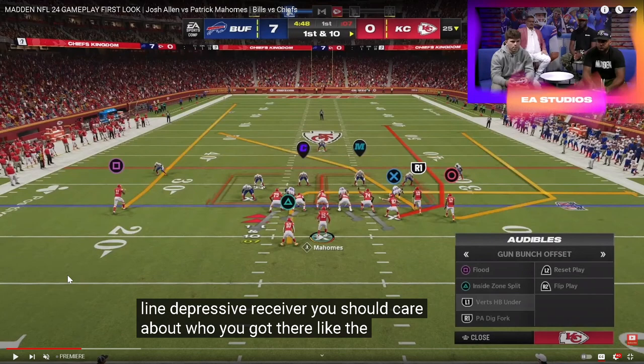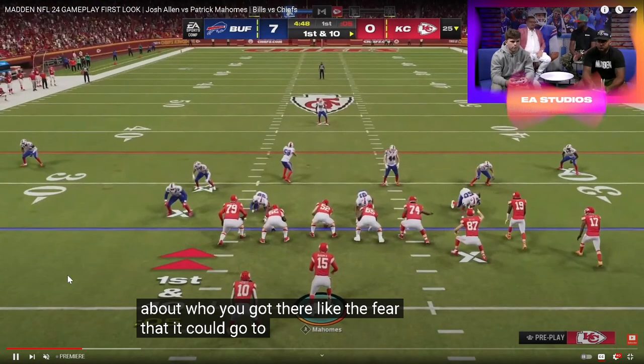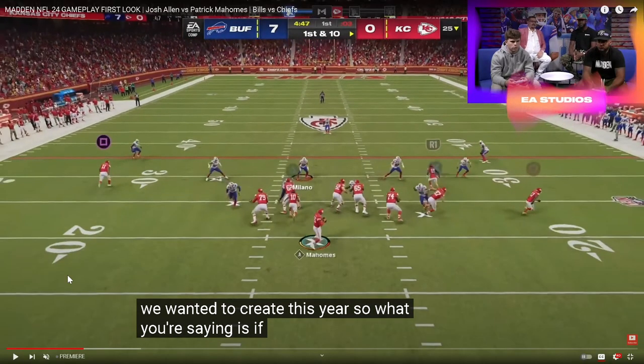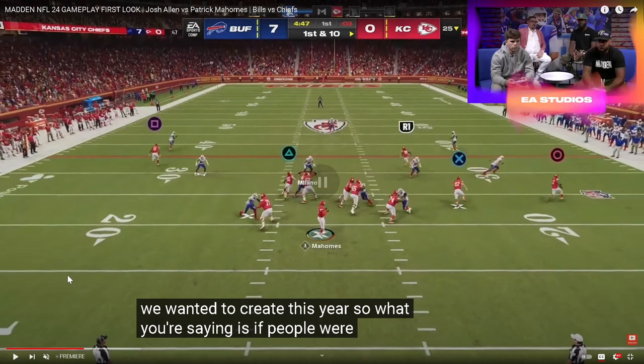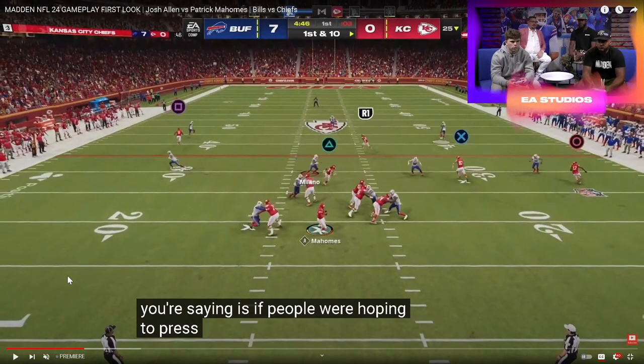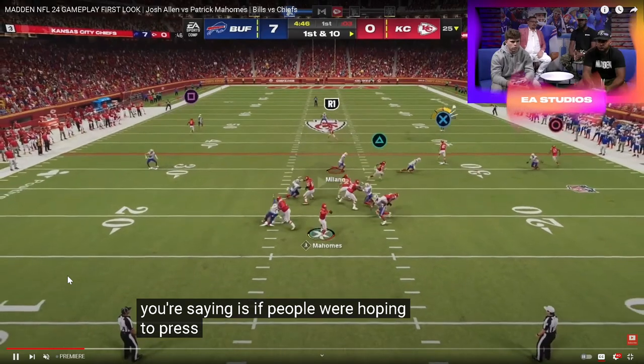And this play — Verticals Halfback Under — is back in the conversation for the best play in the game. You're going to see why with how these tight end wheels are going to be able to attack zone coverage. Clef is going to be in a basic cover three with hard flats. This crosser is running a little bit better than it did last year, which is a promising thing for Verticals being one of the better plays in the game.